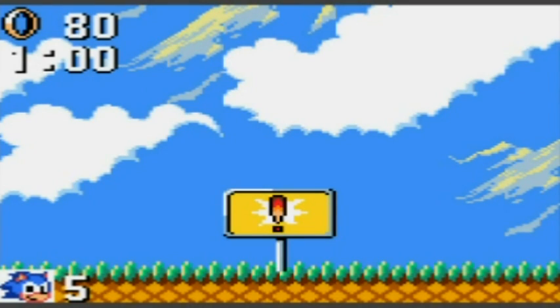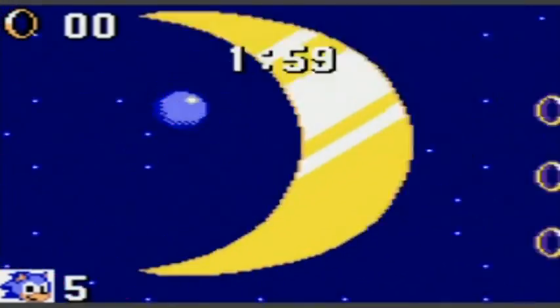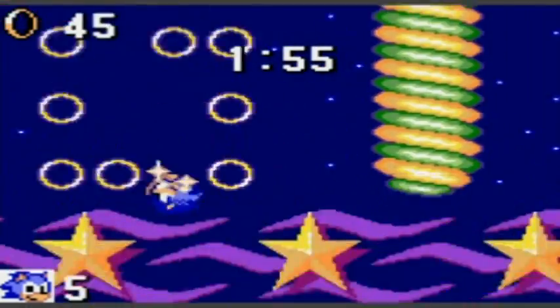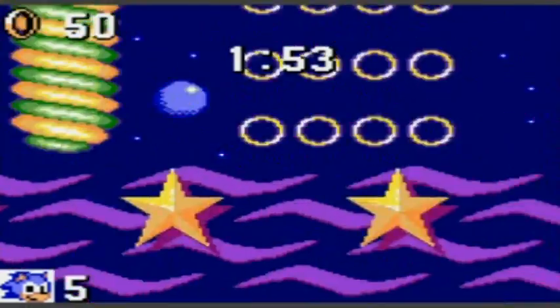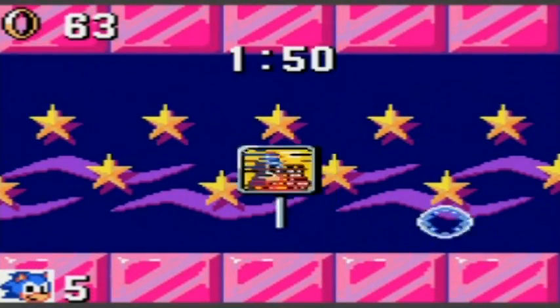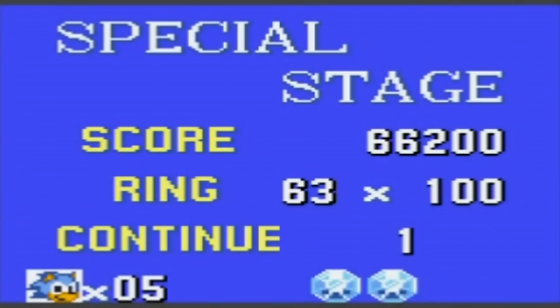I'll explain more about the Chaos Emeralds later, but for now we're entering a special stage because I got 50 rings. What do you get in these special stages if you find the Chaos Emeralds in the levels? A continue! Because the game can be a bit harder than the Mega Drive version, you're gonna need these continues. But I'm playing on an emulator and I have save states, so they're not really needed. Not to mention the special stages get more and more annoying as you go along. Anyway folks, that's it for part 1 — I'll see you in part 2.